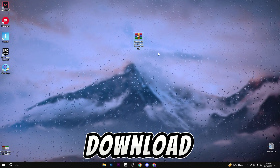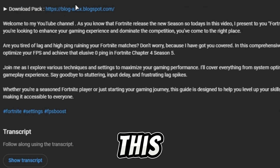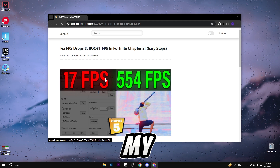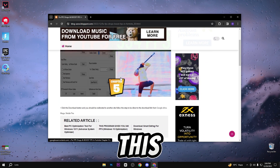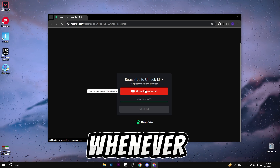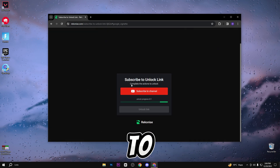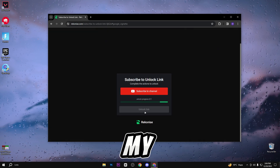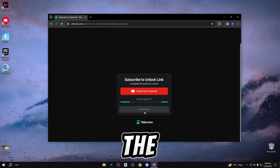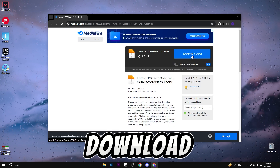First of all, you need to simply download this pack — the link is available in the description box. When you click on this link you will automatically reach my official website. Simply click on the article, scroll down, and click the download button. You will then reach a page where you need to subscribe to my YouTube channel to unlock the pack link. After subscribing, you can see the link is automatically unlocked — simply click on it and click the download button.